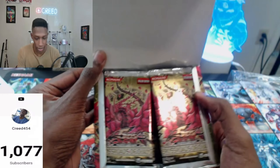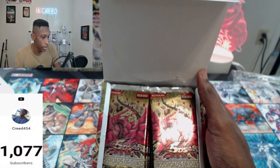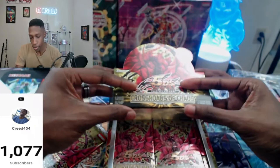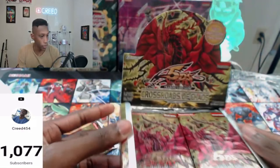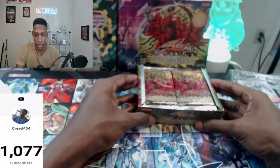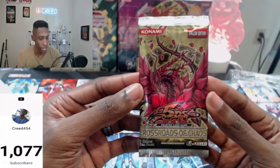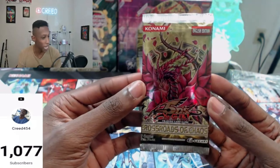Beautiful, man. Look at that — it looks really nice. Let's see if we can get a first pack of magic here, something crazy. European box — I'm definitely keeping this box, it's beautiful. Let's see if we can get the Ghost Rare. Ghost Rare Black Rose Dragon is what we're hunting.